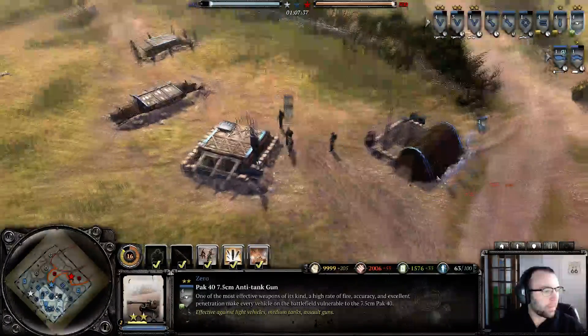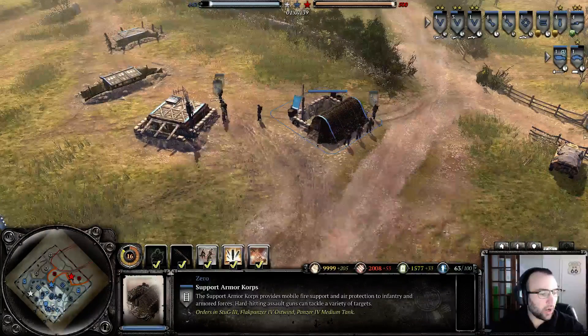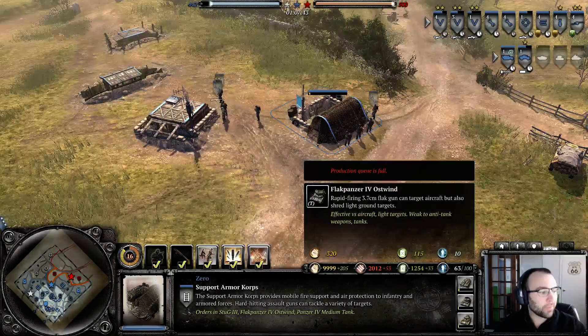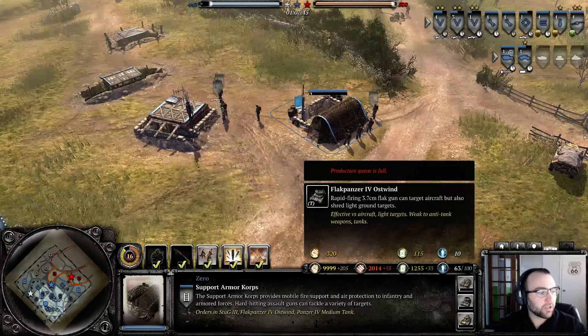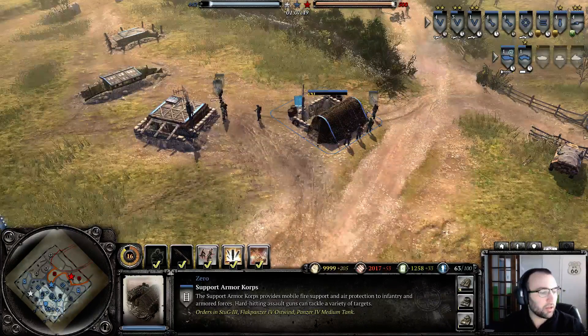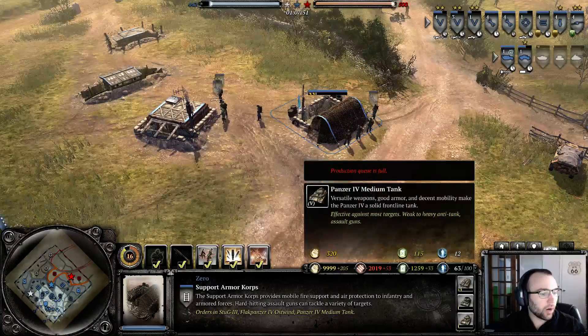Now that I got my tier 3 building up, you can build a StuG, which I will. Also the Ostwind — that's the unit I was missing before — and the Panzer 4.